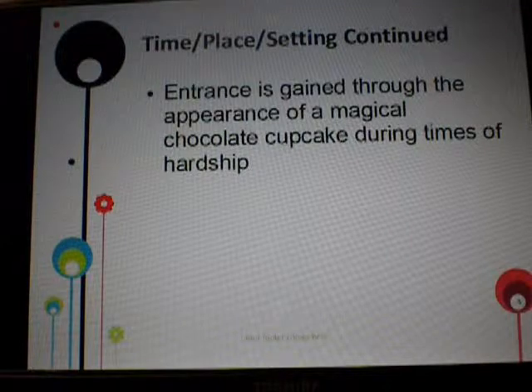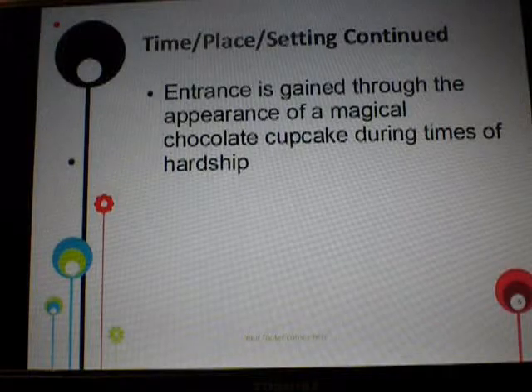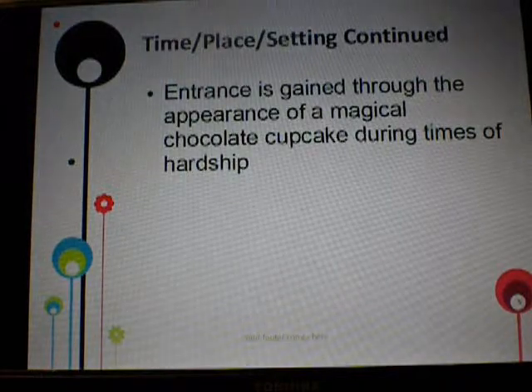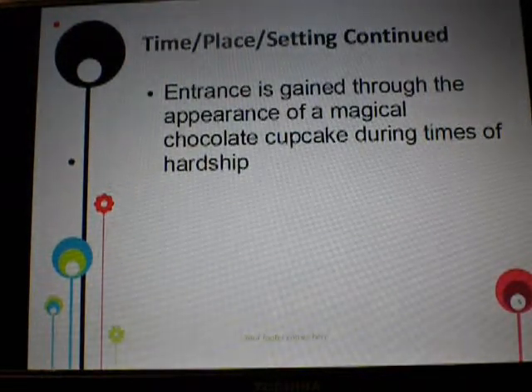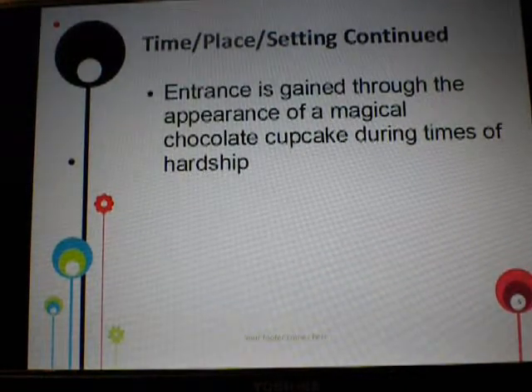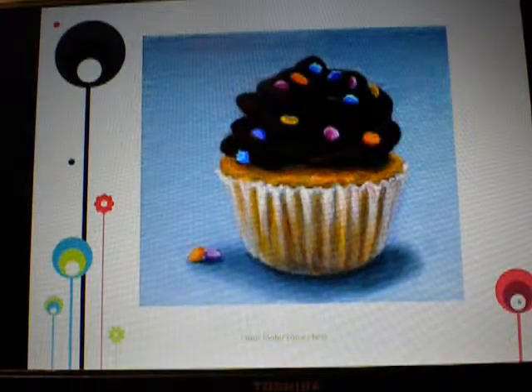The entrance to my utopia is gained through the appearance of a magical cupcake, which appears during times of hardship. So if you're having a hard time in your life or you're fighting with somebody, it appears and allows you entrance through a portal into the utopia. You can go in and out of the portal at different times depending on how you feel at that time. There's a cupcake.